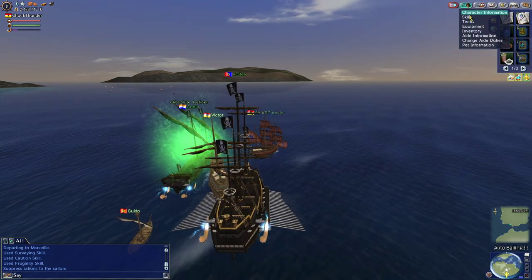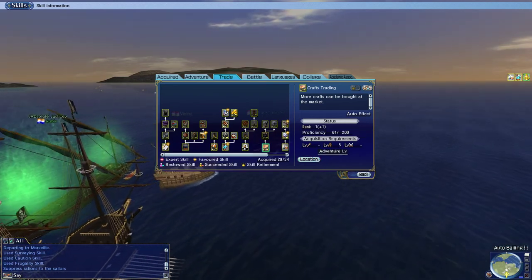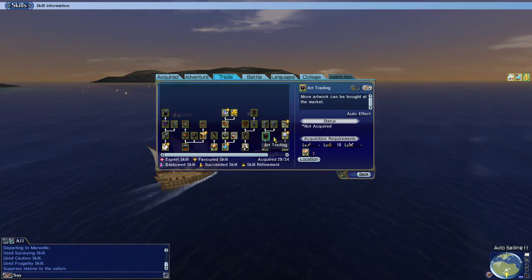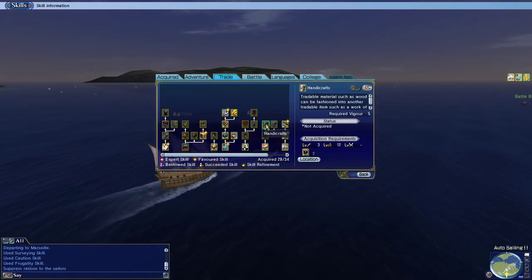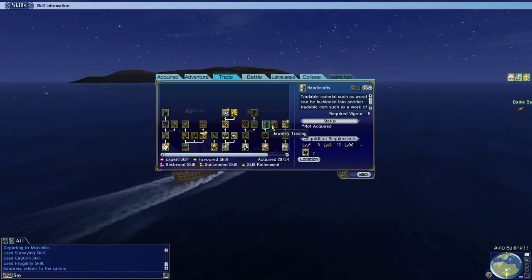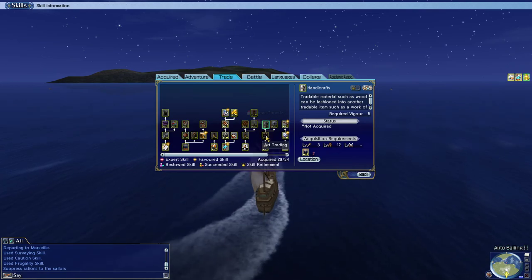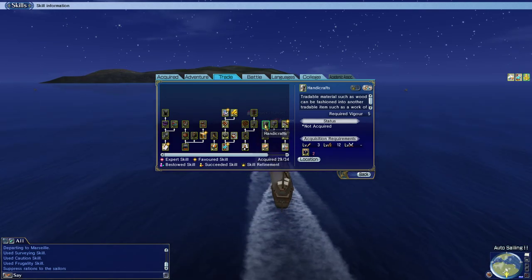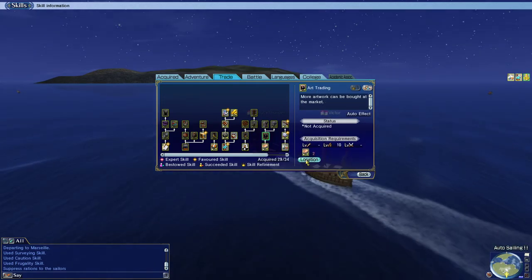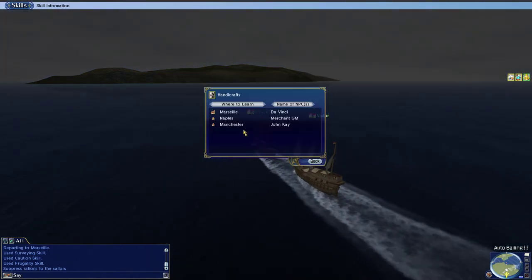On top of that, I went and sailed to Venice and picked up a skill that I need to grind a little bit — that's the craft trading skill. I need to grind it so I can get at least level 2, so I can pick up art trading, and then with art trading level 2, I'm going to pick up handicrafts. I'm just going back and forth to a couple places picking up some crafts, and then I'm going to get art trading, which is in Venice again, and then pick up handicrafts, which I believe is in Marseille.